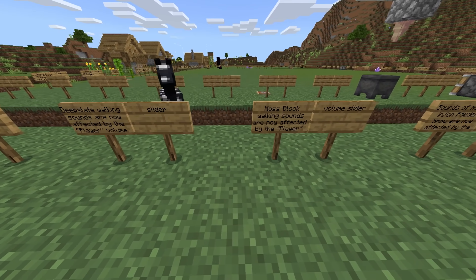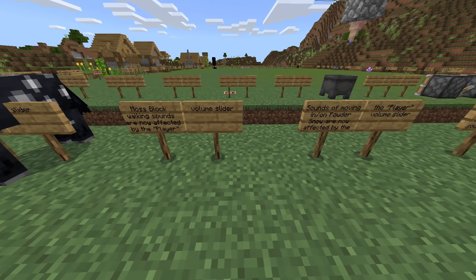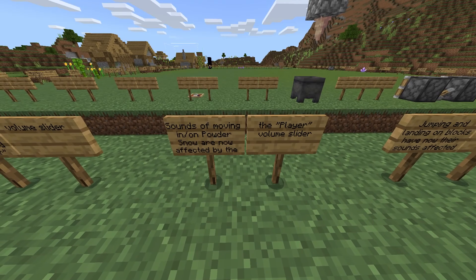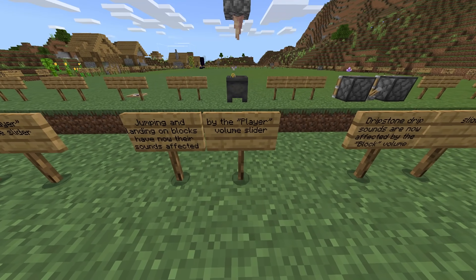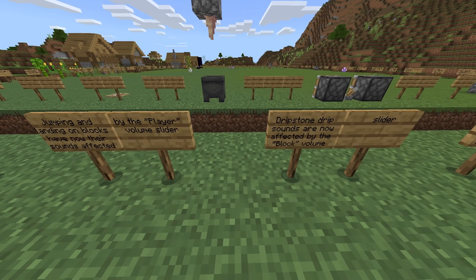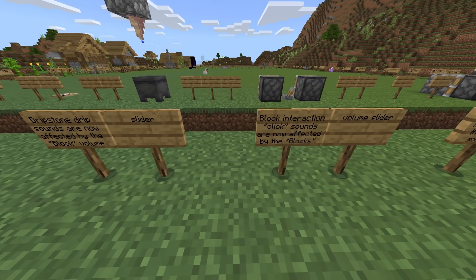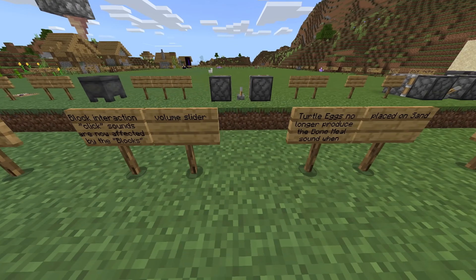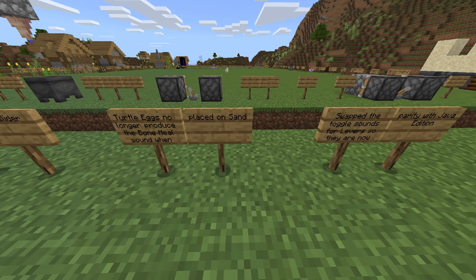Audio changes: amethyst walking sounds are now affected by the player volume slider. Deepslate walking sounds are now affected by the player volume slider. Moss block walking sounds are now affected by the player volume slider. Jumping and landing on blocks now has sound affected by the player volume slider. Dripstone sounds are now affected by the block volume slider.